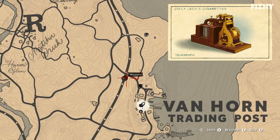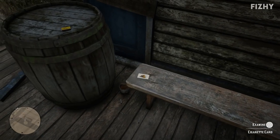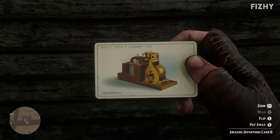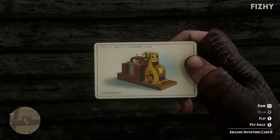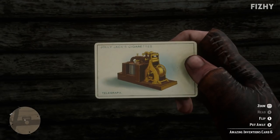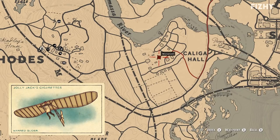For the cigarette card depicting the telegraph, we need to head to the abandoned train station at the Van Horn Trading Post, where the card can be found on a bench on the platform. Samuel Morse is credited for the invention of the single wire telegraph amongst other inventors — it's essentially an electrical point-to-point text messaging system used from around the 1840s until more efficient methods of communication were invented.